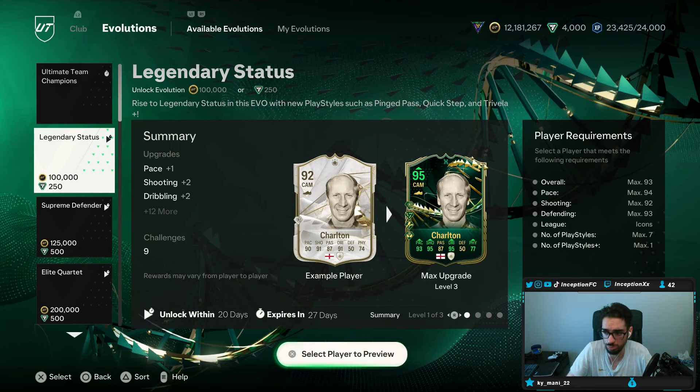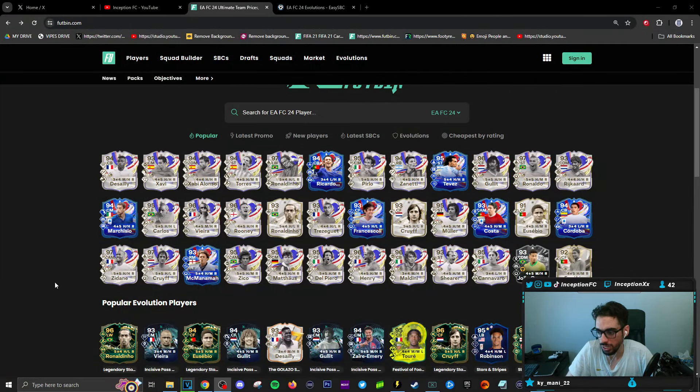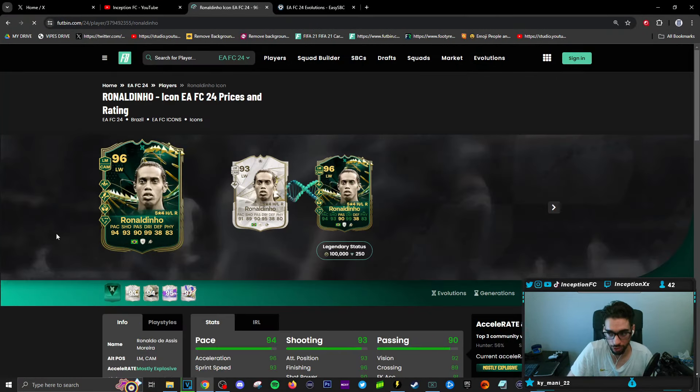As a paid evolution, it still makes sense to utilize some of these playstyles because there are a few cards here that are going to be really crazy to look into. I think the main one is 100% going to be Ronaldinho's card. The reason being is that if you guys watched the review for this card when we checked them out, this card was still usable. R9 — very similar situation.